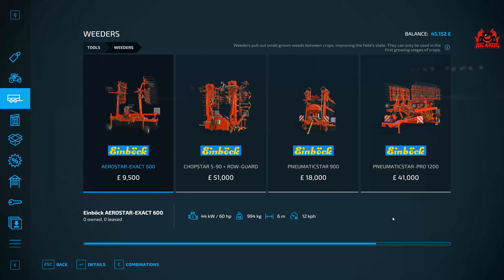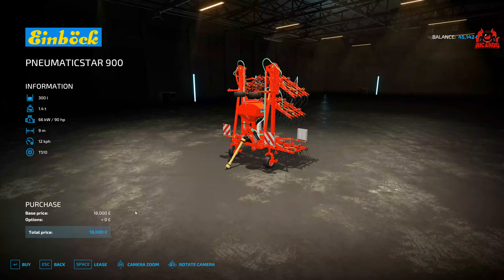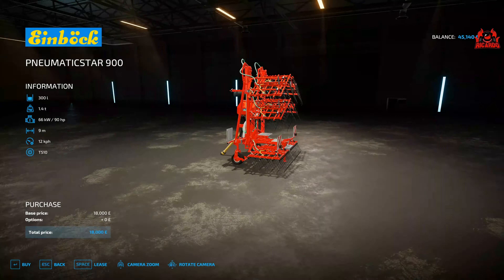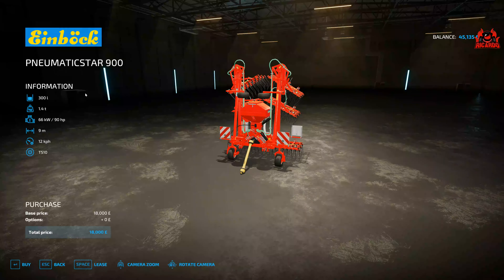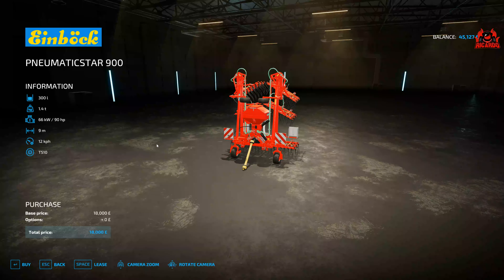If I can make some money with the weeder machine and get some contracts in Farming Simulator 2022, that'd be great. So I'm going to go for the Einbock Pneumatic Star 900 — it looks nasty, like it's going to do some serious weeding. It's also got a 300 liter capacity so you can put seeds in as well — a double whammy. You can weed and seed at the same time. I'm going ahead and buying one for 18,000.